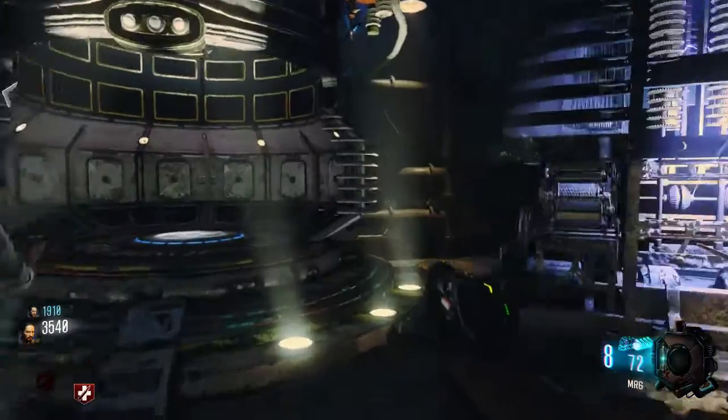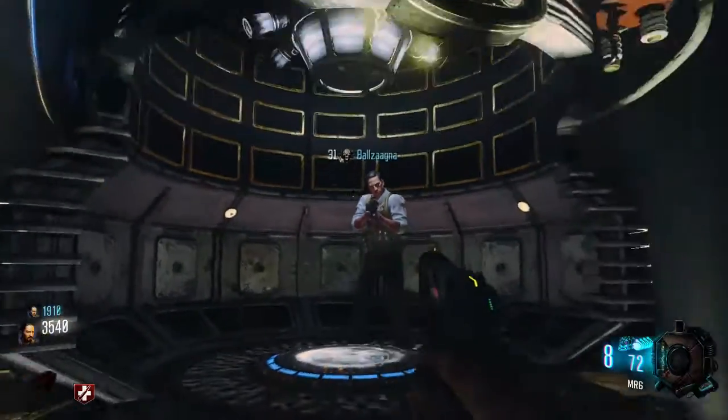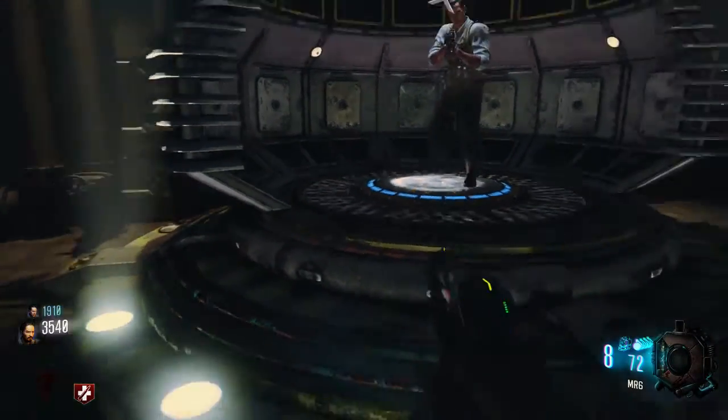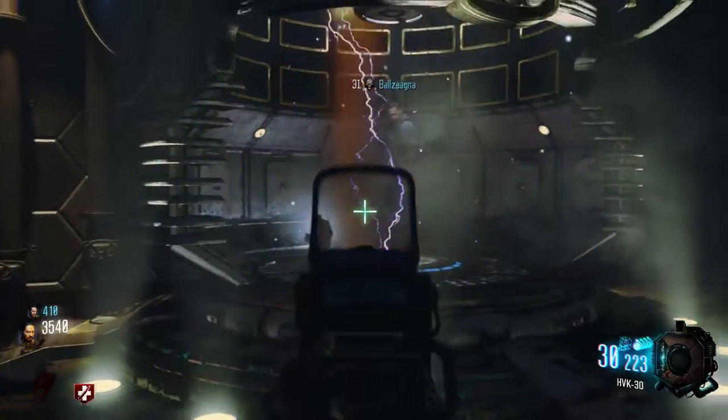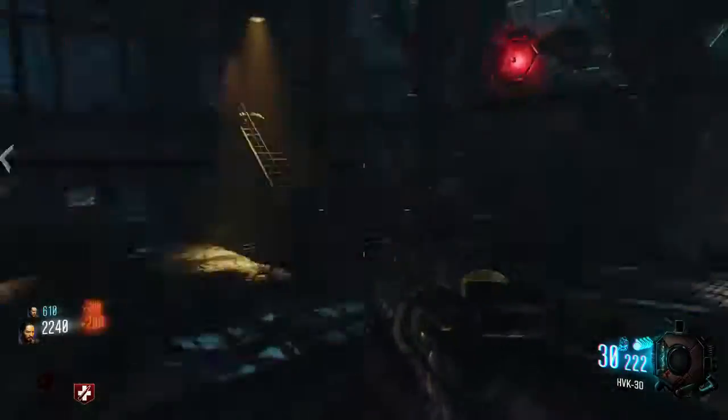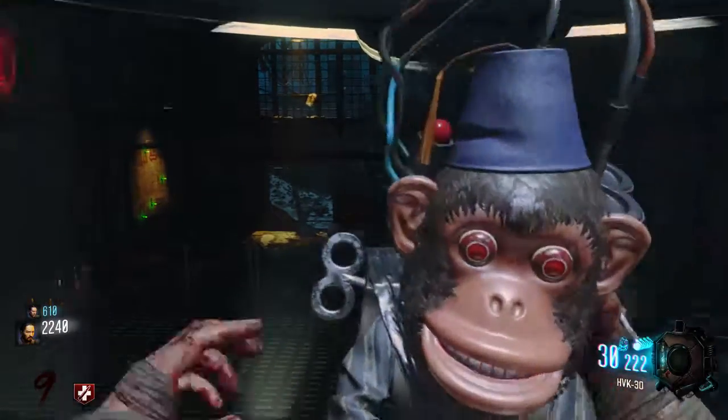Now for the first room, you're going to want to throw a monkey. You can either have your friend do it or you can do it yourself. Throw a monkey down into the teleporter and use it. Make sure the guy's dancing around, otherwise this will not work. You're going to want to do this for all 3 locations — the first, second, and third — all the places that you open up Pack-A-Punch for.